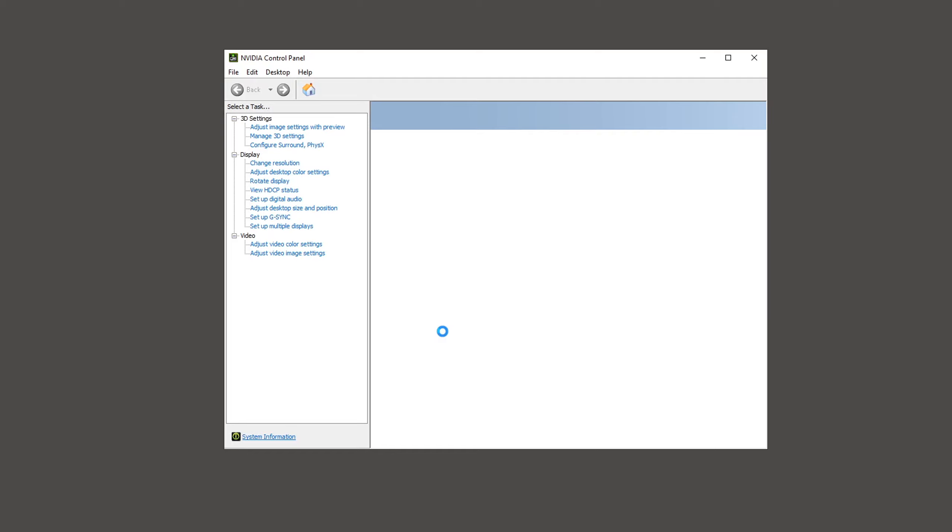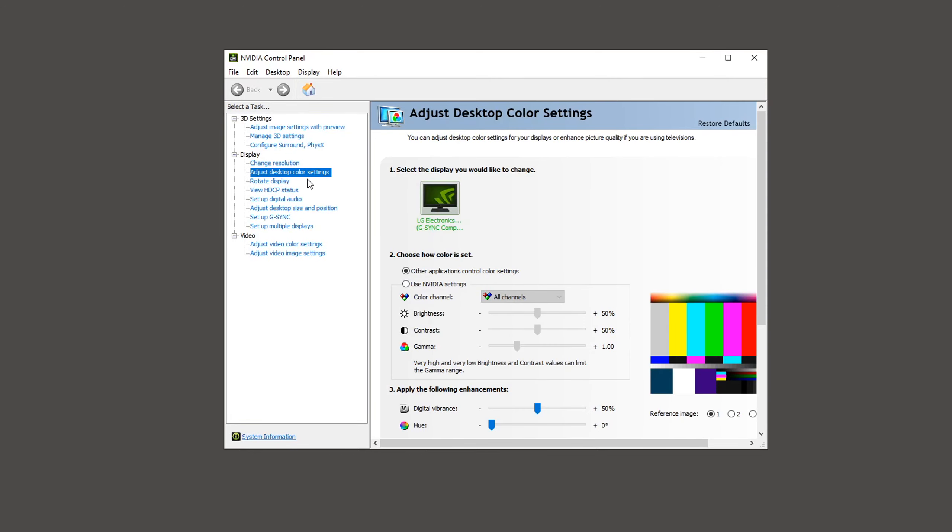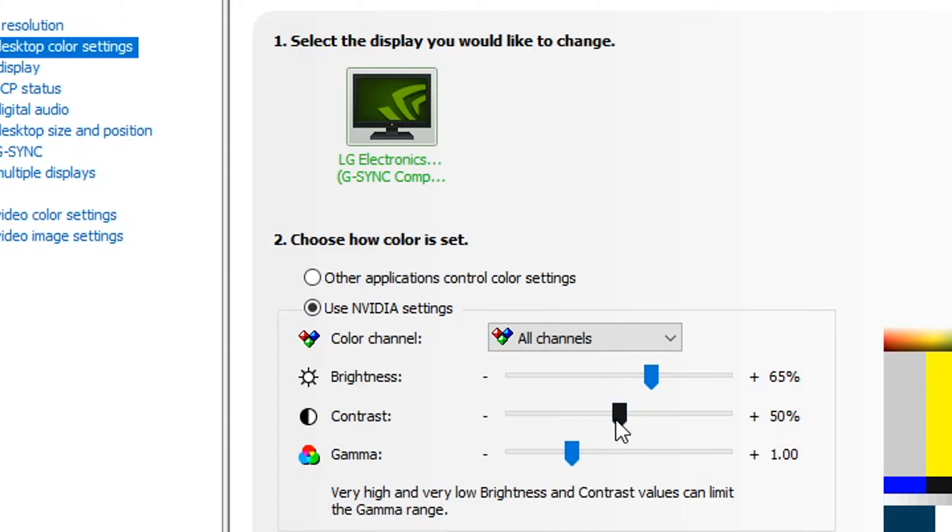After you've got your in-game settings, go to your desktop, right-click and click Nvidia control panel. Then go down to adjust desktop color settings and change this to use Nvidia settings. Now put your brightness at 65%, your contrast at 55%, and the gamma to 1.05.